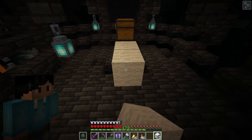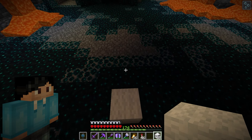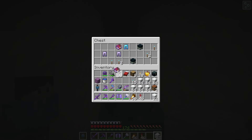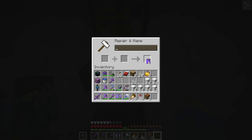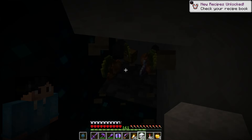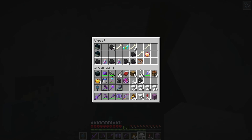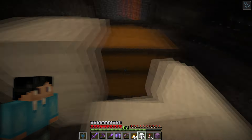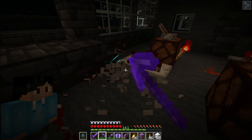First chest — nothing really good. In the second one already we have Swift Sneak III — perfect. Let's put that on the pants right now. A ward armor trim and an enchanted golden apple. A very good hoe, a different armor trim, and a bunch of other goodies.